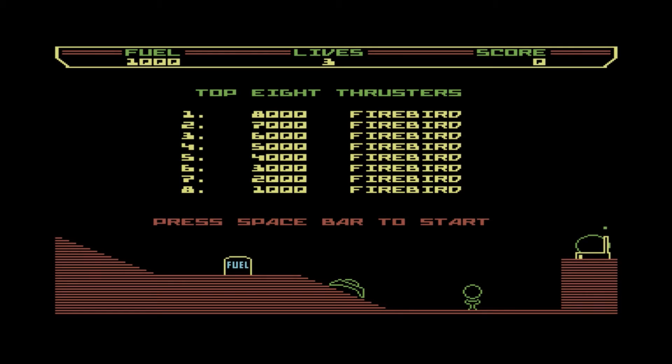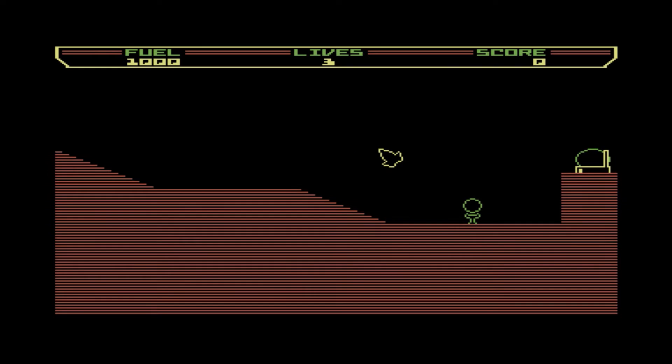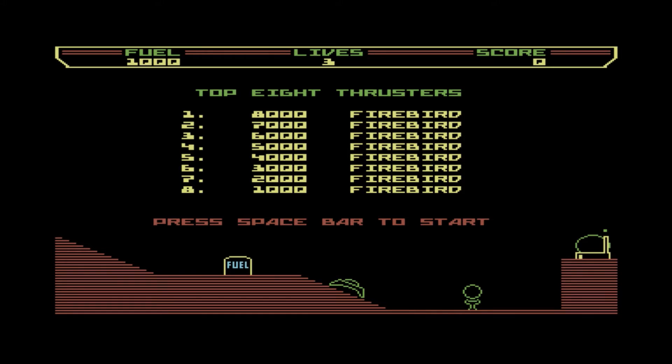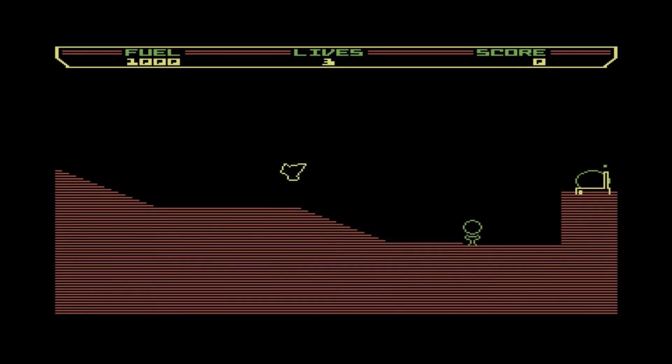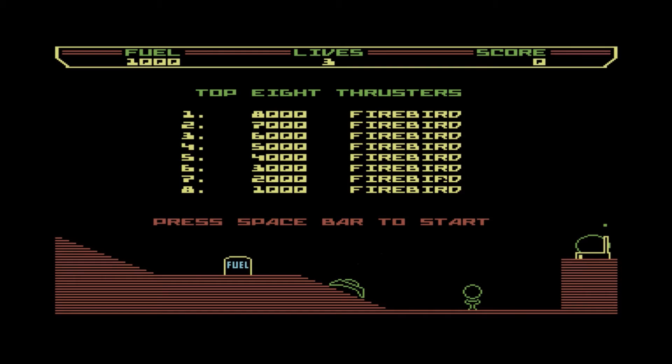Hello and welcome to the latest Lucosa retro game review video. For this game it is Thrust for Commodore 64. This game came out in 1985 I think it was, so fairly early. And it was released by Firebird, so it was a cheapy £2.50 game. And yet, as was so often the case, the cheapy £2.50 game played a hell of a lot better than most of the expensive £10 games.